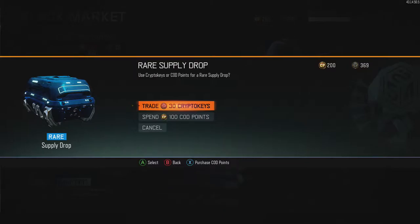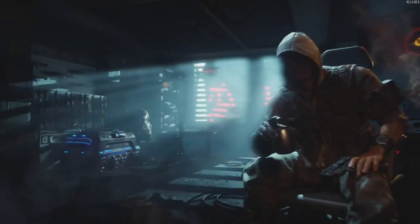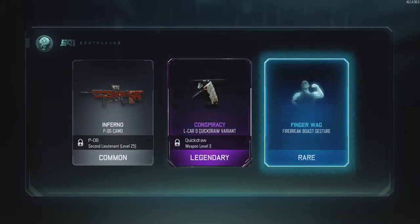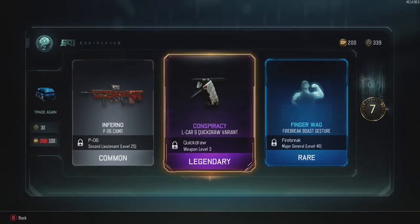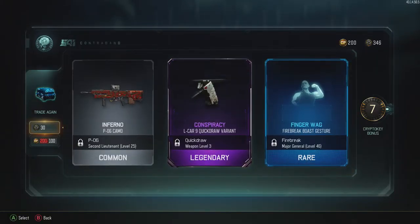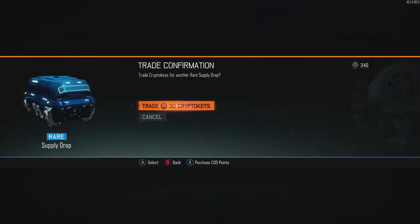I'm not spending COD points or actual money to buy stuff like this. I got an inferno camo, a conspiracy L-car quick draw variant, and a finger wag. That pretty much sucked.